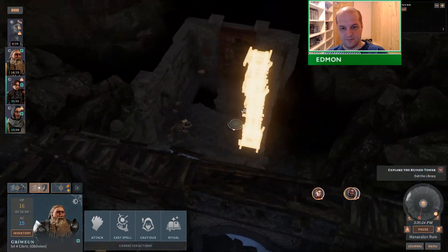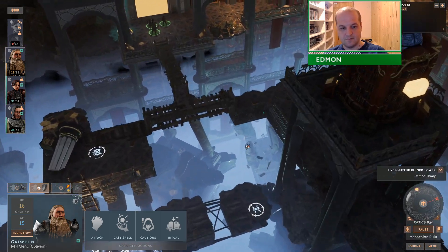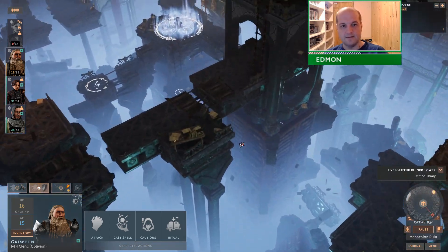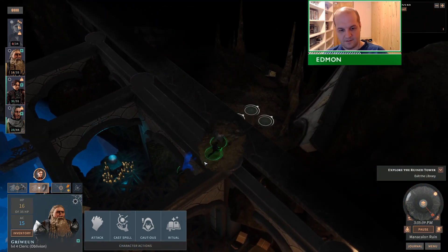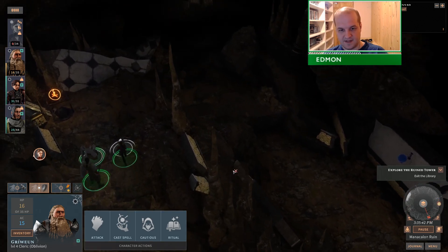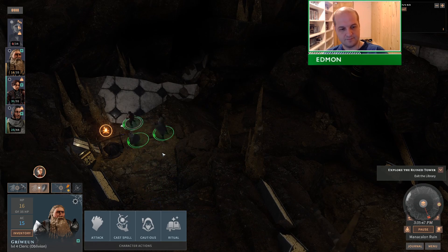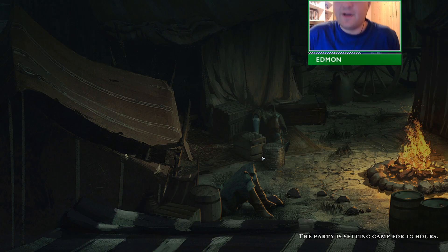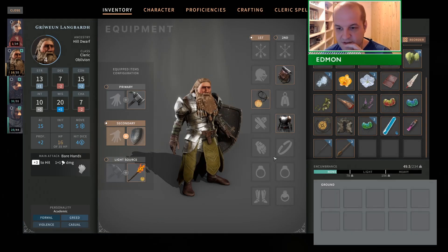Apart from that one box we can't get to, we cleared everything else. Now we have a campfire, and then we have the insane battle in the next room. Just a little bit unfortunate that I don't have the enchanting tool to enchant a weapon, but it's not going to make the biggest difference, I don't think.